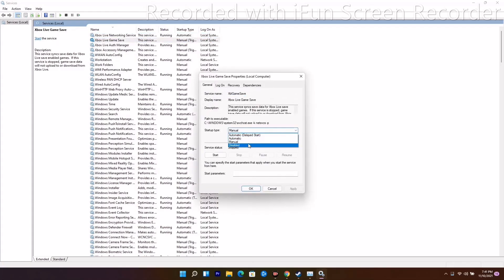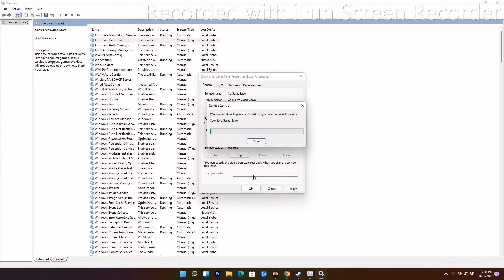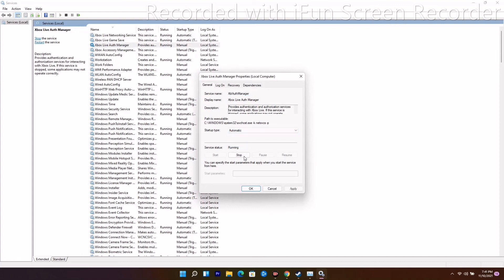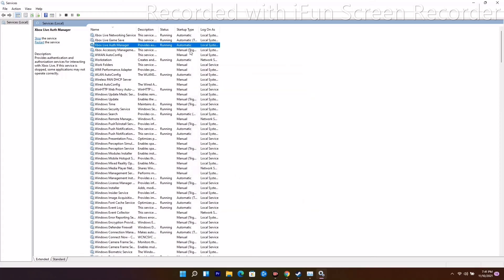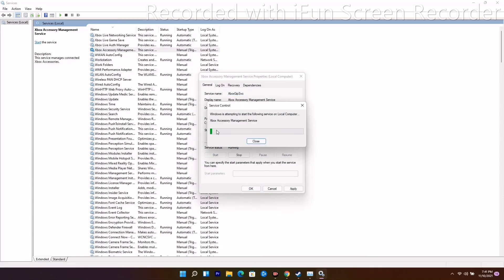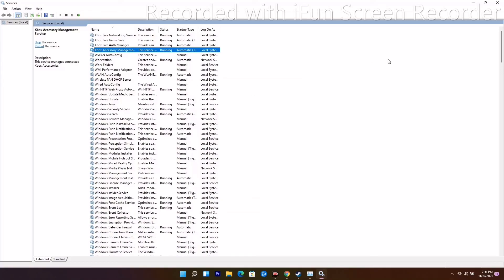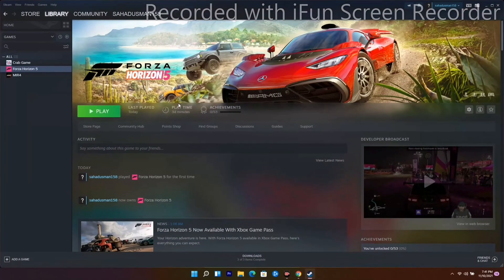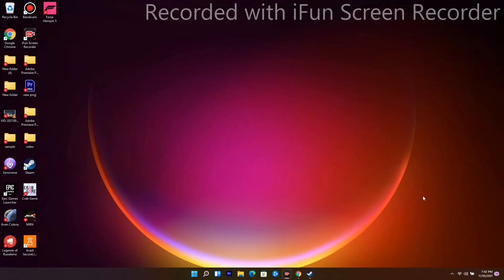Change each Xbox service to Automatic and start them one by one — there are two more remaining. Change each to Automatic, click Start, then OK for each. Once all four Xbox services are set to Automatic, close the Services window and restart your PC. Then try to play the game and most probably the login loop issue on Forza Horizon 5 will be completely fixed.